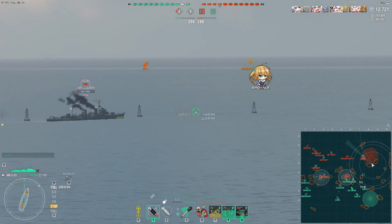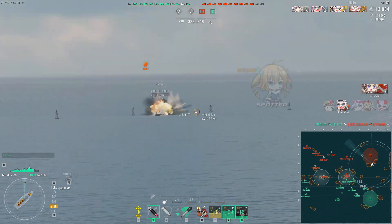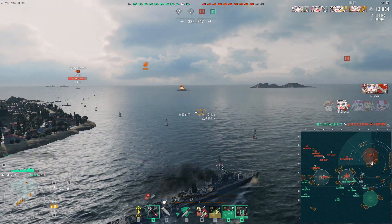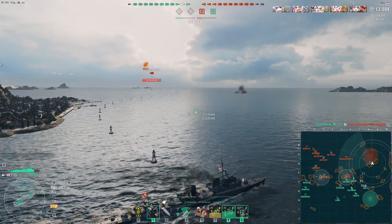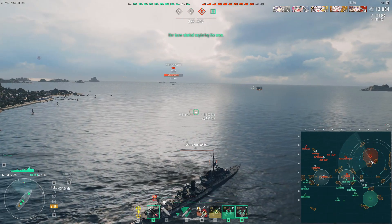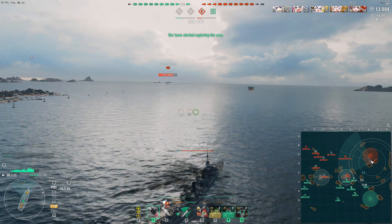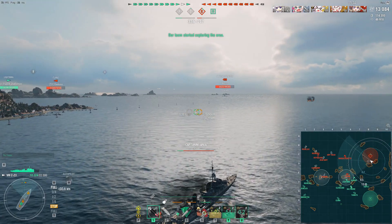We re-spot the Yagumo, who seems unable to repair their engine — perhaps they have an untrained captain without Last Stand. The Yagumo is now out of the game, which means we're able to take objective Charlie and continue to apply pressure on the enemy Massachusetts, who has been spotted by our ship all this time, with the spotting damage in the top right corner continually increasing.